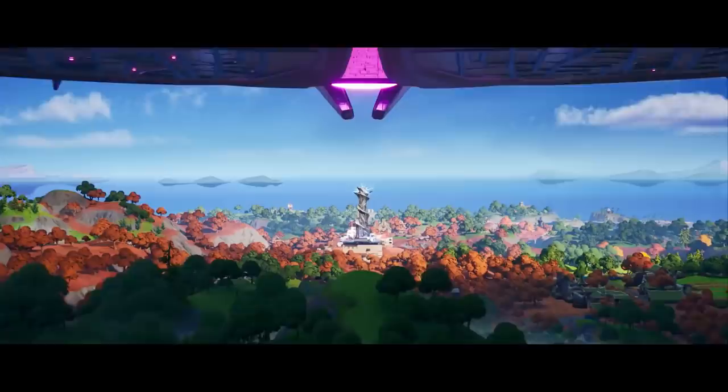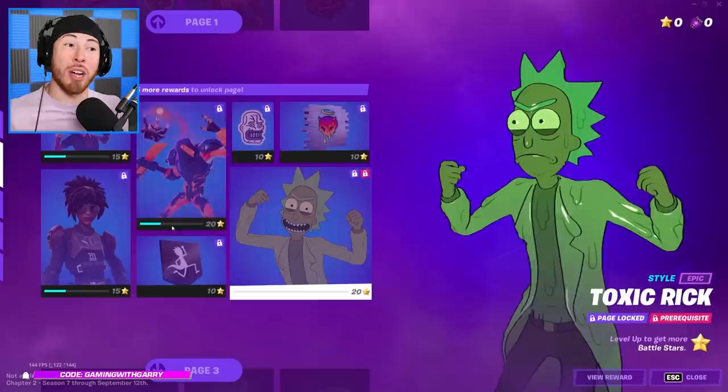This season is one of the craziest seasons we've seen in Fortnite thus far, with aliens taking over. But it doesn't stop there because we have a lot of things that are new to the game, and that's the bonus rewards. Every single skin this season has an editable style, and you can get those styles through the bonus rewards. But you can only get these bonus rewards if you get 100 items out of your Battle Pass.